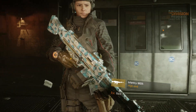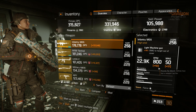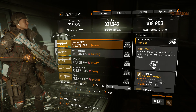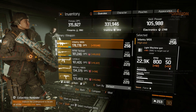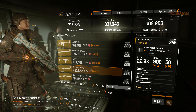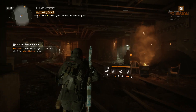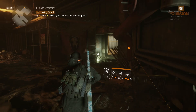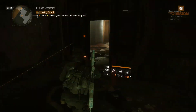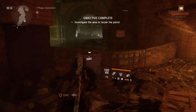The MG5 is a light machine gun which I think is going to be one of the strongest LMGs in the game, because it has a base of 800 rounds per minute — one of the highest fire rates in the game for an LMG. The only downsides are the reload speed and the mag size; it's only 50 rounds.